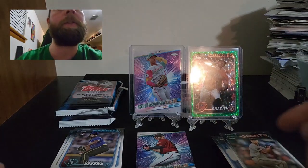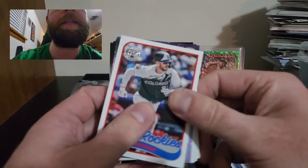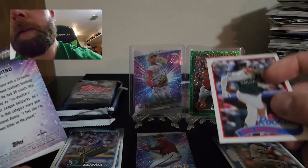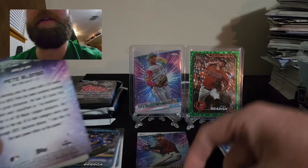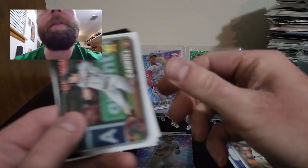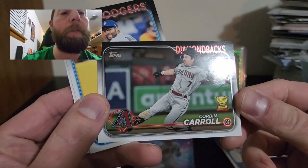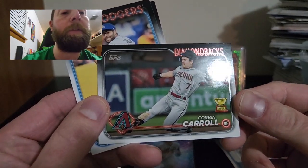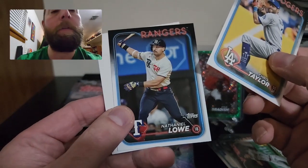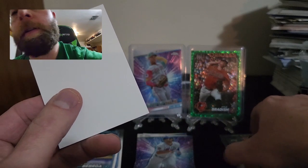We have an 89 Chris Bryant — it's a nice one. Then a Pete Alonzo Stars MLB. And we have a Corbin Carroll — that's a nice shot of him sliding into the base. I love how the neon is kind of reflective on these cards. There's also a Chris Taylor and a Nathaniel Lowe, and that'll do it for that retail pack.